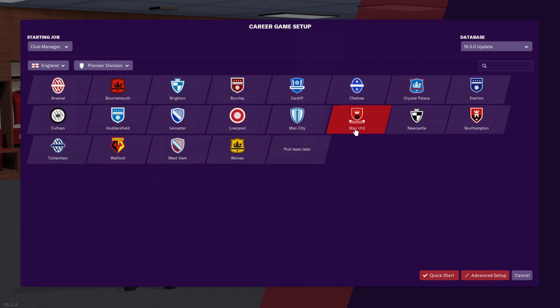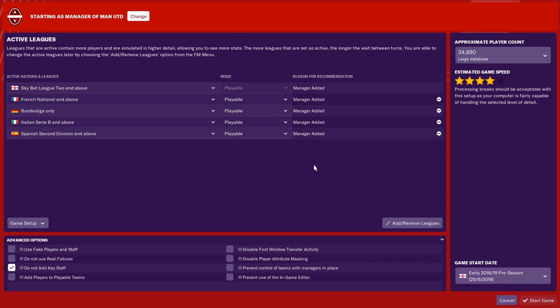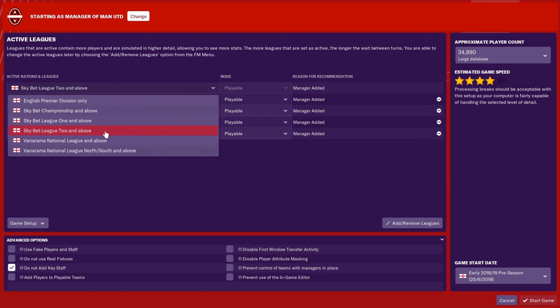For this tutorial we're going to use Manchester United. You click on Manchester United or whatever team you like. You can either choose quick start or advanced setup. For this video I'll use advanced because I want you guys to see how it works totally. The setup takes some time to save, so be cognizant of that. This screen shows you the leagues you are able to play in and the lowest level you can start from — for the English league you can start from Sky Bet League 2 and above.